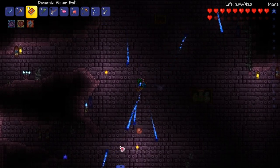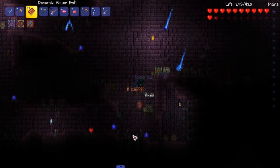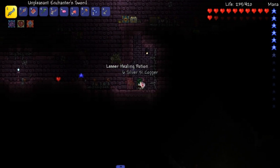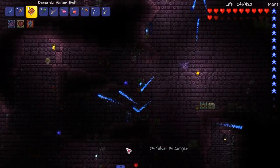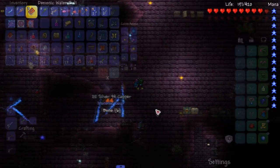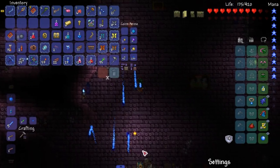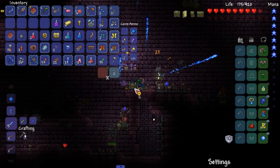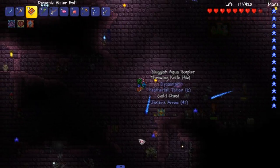Here we are in the beautiful, dank dungeon. Just trying to see if we can get this High Tide pretty quickly, I hope. I don't want it to take that long. It doesn't seem like that rare of a drop. I do have a gold key on me. Is the name of that yo-yo Valor? Let's see what we get. Oh, an Aqua Scepter. That can help.